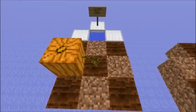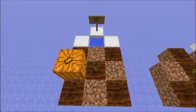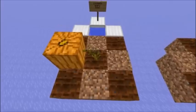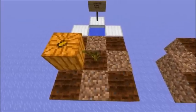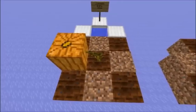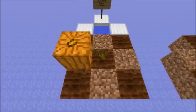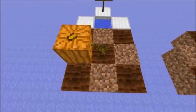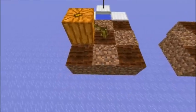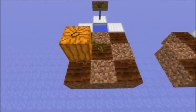Crop generation in Minecraft is dependent on random ticks. Every game tick, the game randomly selects a few blocks in the world for a block update. If one of those random ticks selects a melon or pumpkin stem, there's a certain chance for a melon or pumpkin to grow. This chance is dependent on the 8 blocks that surround the stem. By turning dirt into hydrated farmland, you could increase the chance for a melon or pumpkin to grow.